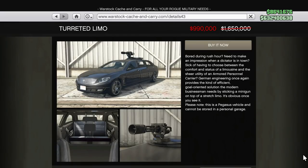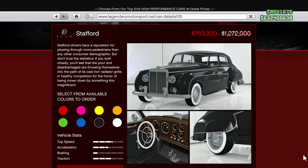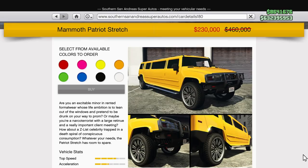Next up we have 40% off of the turreted limo, 40% off of the Flash GT which is actually a really fun car to drive around, 40% off of the Stafford which has some awesome liveries — definitely one of those rich and famous cars. And there's 40% off of the nightclub security upgrade, which you do want to add at some point.